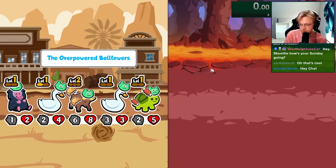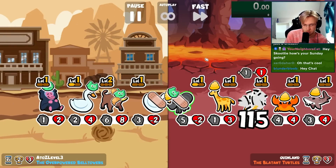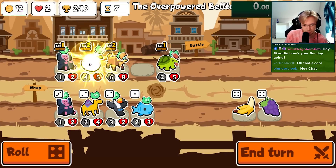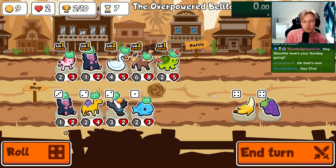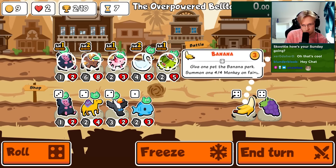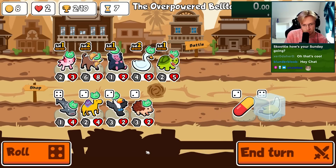We lose. We found the axolotl — and then we want... maybe it's... we want a slug.